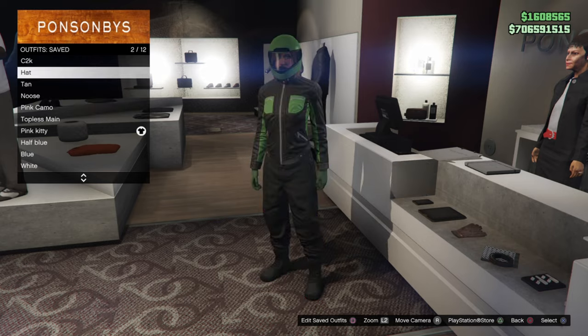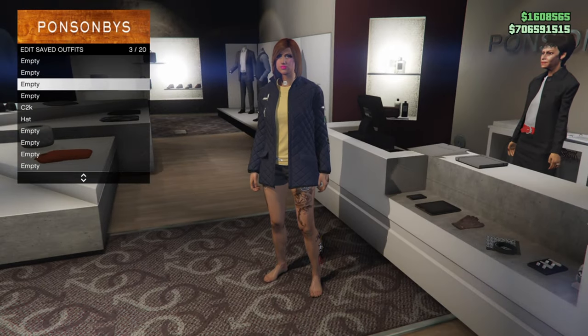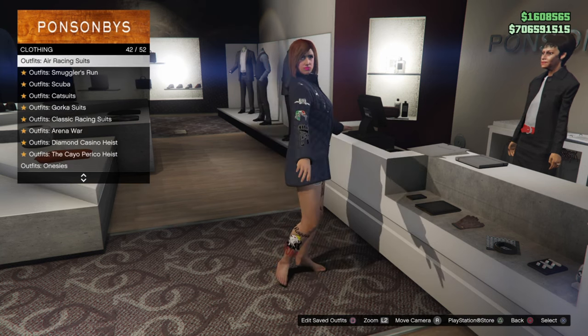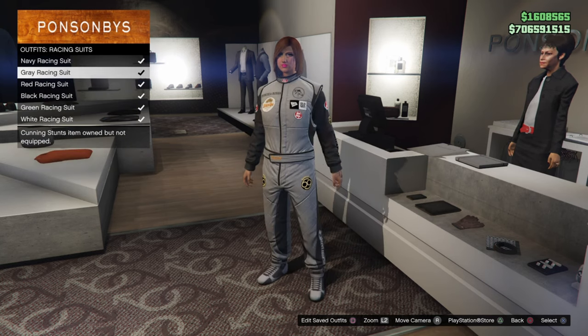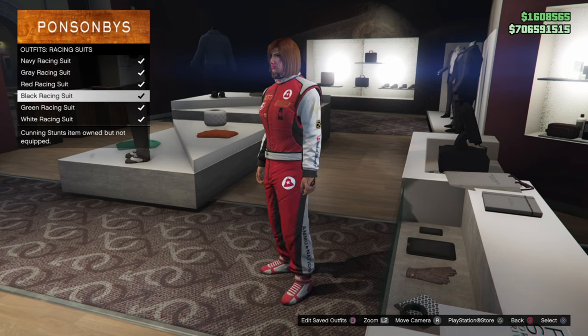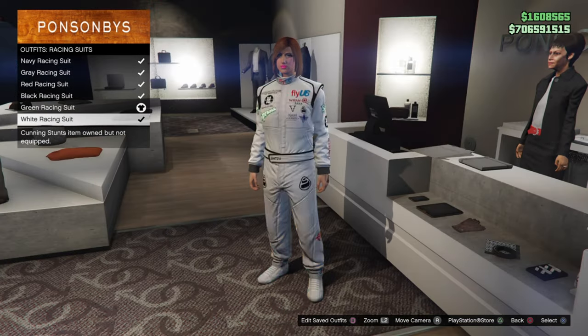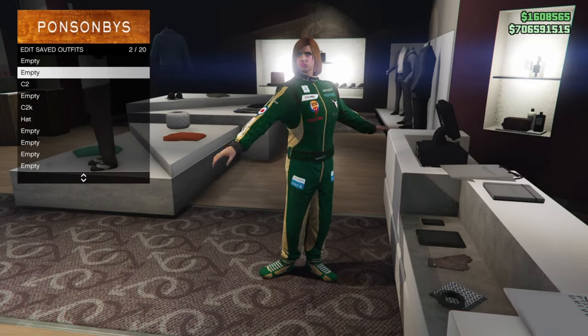So obviously we need our C2 keep in our C2 slot. Now equip any racing suit with the logos you want. I'm gonna go with the green racing suit logos. You can choose any ones you want besides the native ones. And save that in our C1 slot.